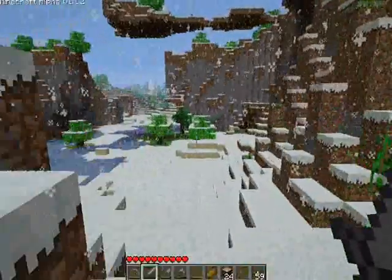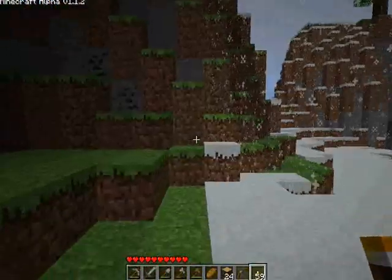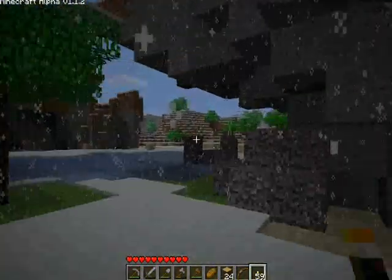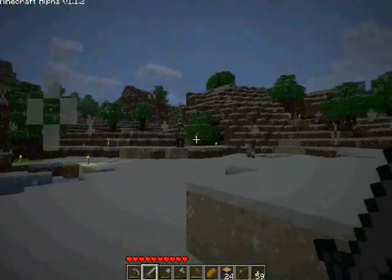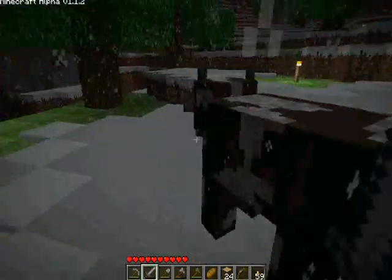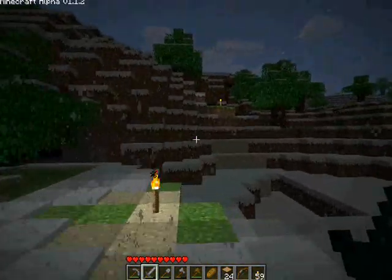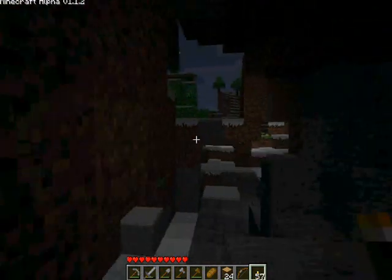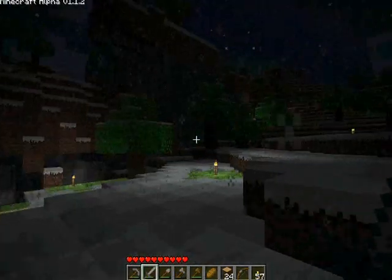I'm trying to figure out where exactly that cave was that I wanted to explore. It's all the way over here - I'm going to get over there quick because it's about to be nighttime and I want to torch that area up. I thought this was a cave but it's just a bit of coal. I guess not. I'm going to go kill that cow. I'm going to go up here and explore this cave during the nighttime, which is really stupid. It's not even a cave.